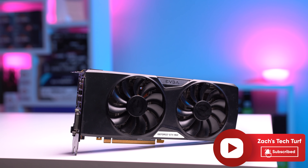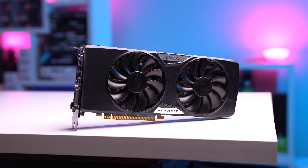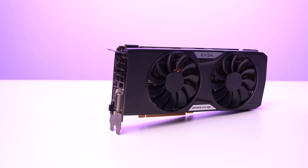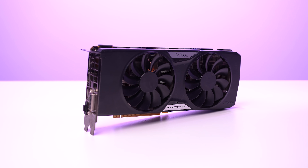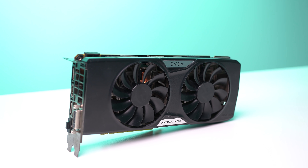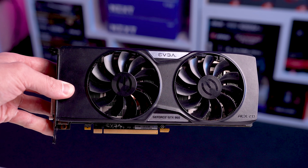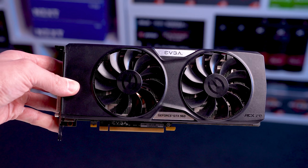Hey, welcome to Zach's Tech Turf. Trying to make this new video series super quick and efficient so I don't want to waste too much time. Today we're checking out why the GTX 960 could potentially be a very easy and practical GPU option for you budget ballers out there. We'll talk about everything you need to know about this GPU and how to find one, and we're going to do a massive 15 game benchmarking run with all the latest titles — all of that after a quick word from today's sponsor.